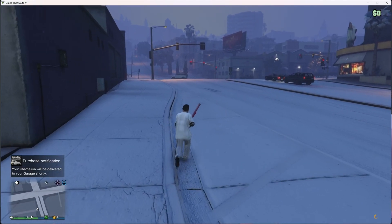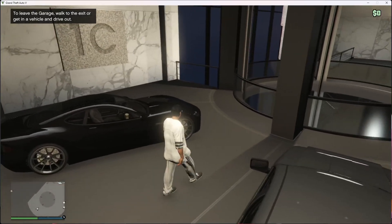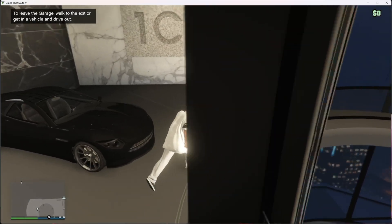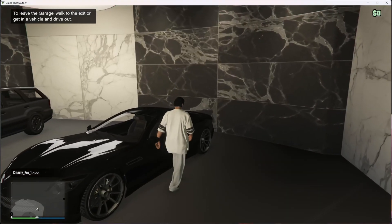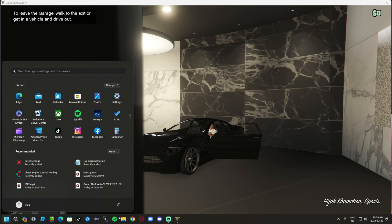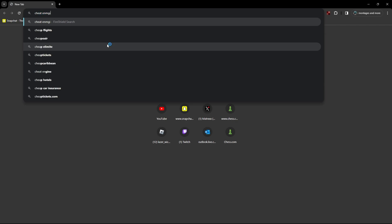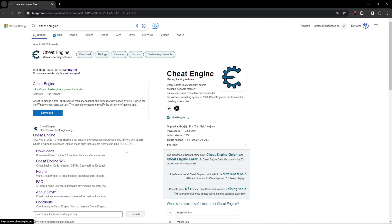I'll see you there when it delivers to my garage. Alright, it has arrived. All you want to do is hop in. And before you do anything, you want to press your Windows button and go to Google or any browser you have. You want to load it up and search up Cheat Engine. This is where we're going to download Cheat Engine to hack the game.